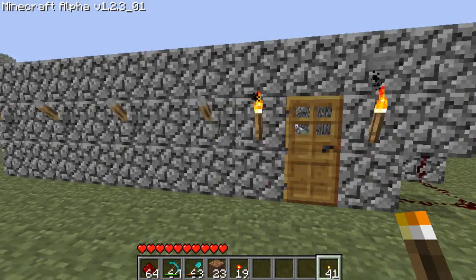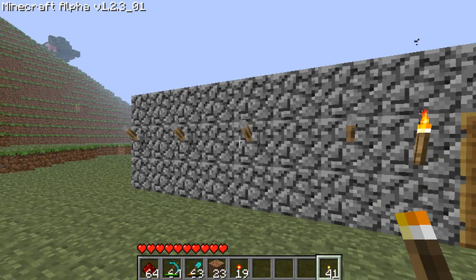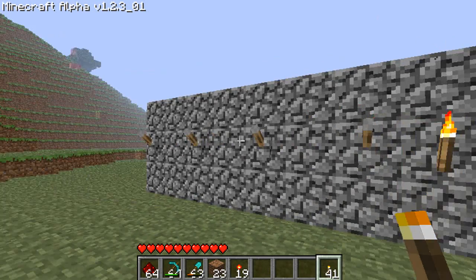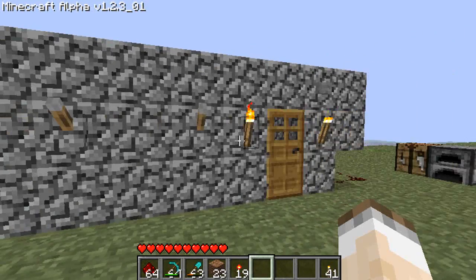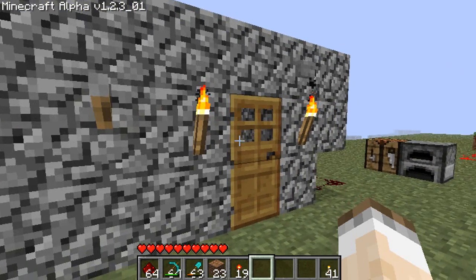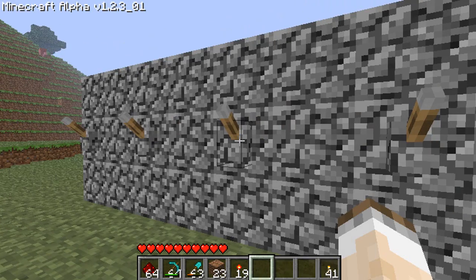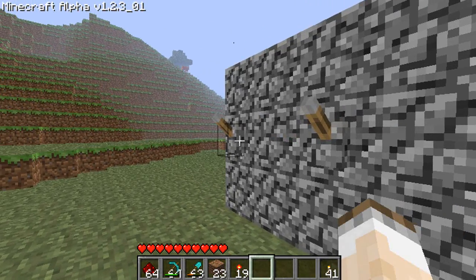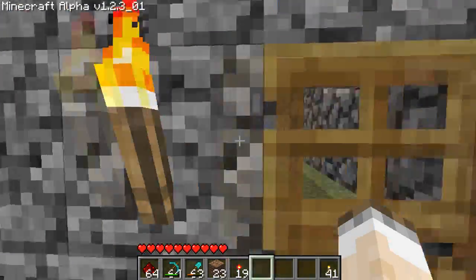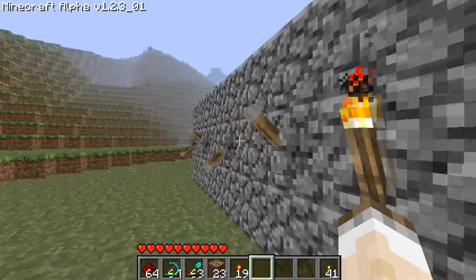As you remember in previous episodes, we built this locking mechanism using four switches. One problem that can sometimes arise is, say if this is a building that's going to be your base or some kind of a vault that you're going to be spending a lot of time in — if you put in your combination, so it was this one and the first one, you put in your combination and when you go to open the door and walk inside, your combination is still left outside.